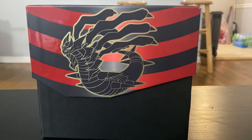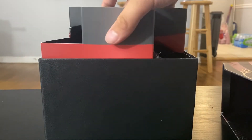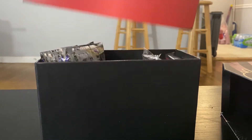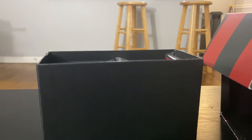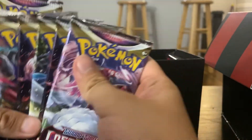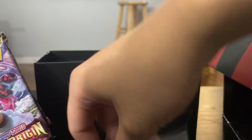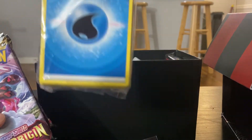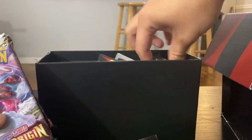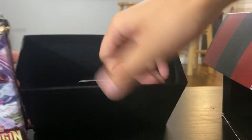I've opened it. So these are the 8 packs from the ETB. You also get these two poison and burn counters for the TCG, sleeves, energy, dividers, a V-Star marker, and damage counter dice.